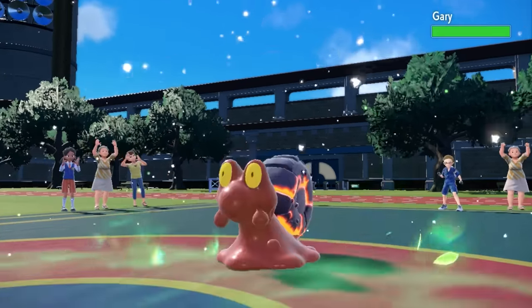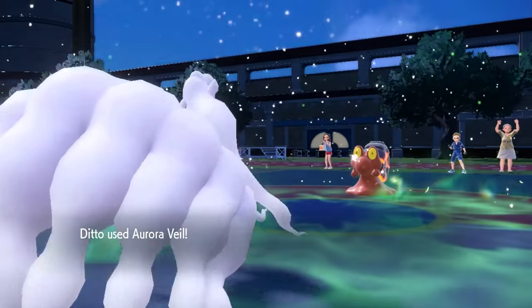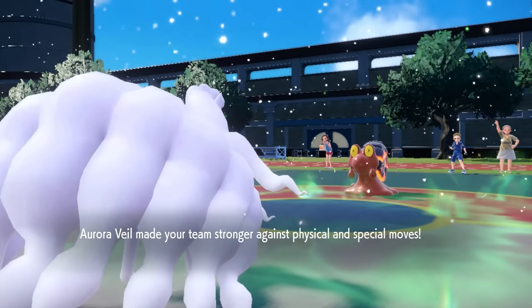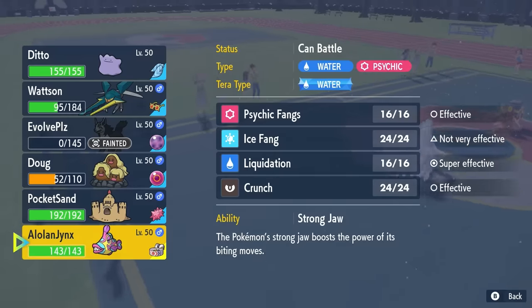They end up going into the Mag Cargo on the switch. This is an extremely interesting Pokemon for their team composition. This thing behind the Aurora Veil is actually in a pretty great spot defensively to take attacks and potentially set up some Shell Smashes. At least I got that Veil up to dampen their offensive power.